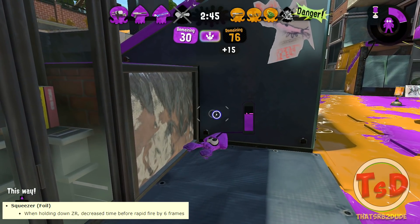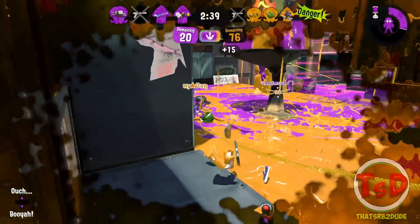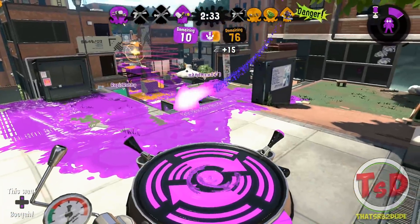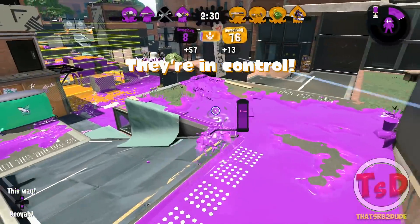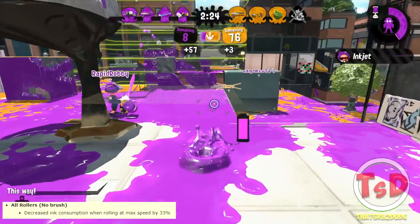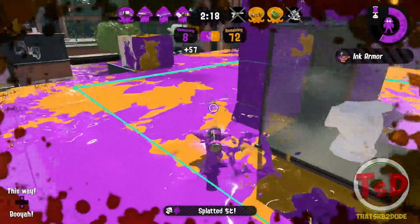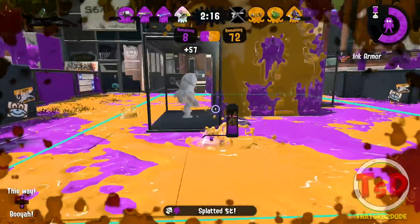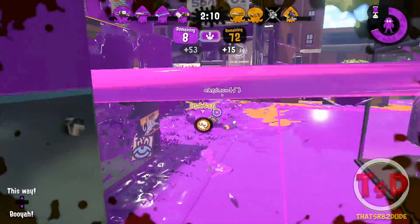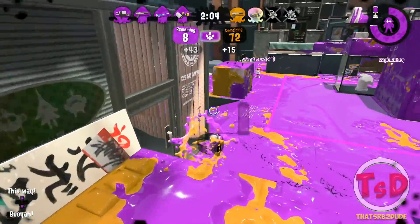The Squeezer's auto mode now shoots six frames faster — about a tenth of a second faster. This will probably help a lot with inking, since that was something the auto mode struggled with before — it could paint but didn't paint that well. All rollers, including the Carbon Roller, Splat Roller, Dynamo Roller, and Flingza Roller, now have a max rolling speed that consumes 33% less ink — a pretty significant buff.